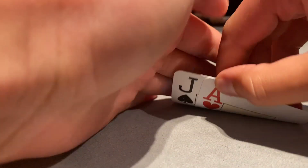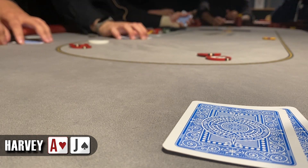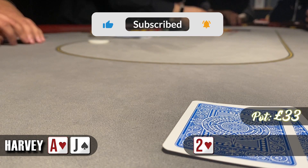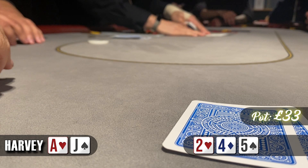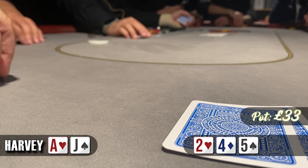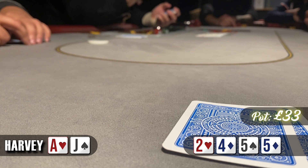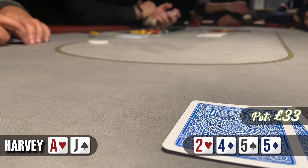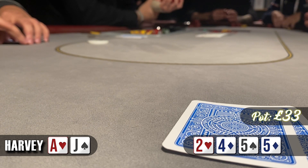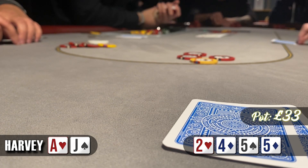We've moved seats to get a better camera angle. We're in the cutoff with ace-jack offsuit. There's a limp from middle position and I raise it up to £10. The button calls and the limper calls — three ways to a flop of 2, 4, 5. The limper checks. After reliving my last vlog I think I need to play more passively and not take every opportunity to bluff, so I check and the button checks as well. On the turn we see the 5 of diamonds. The limper checks again and I go for a bet of £16 since the button didn't seem interested on the flop. The button calls and the limper folds.